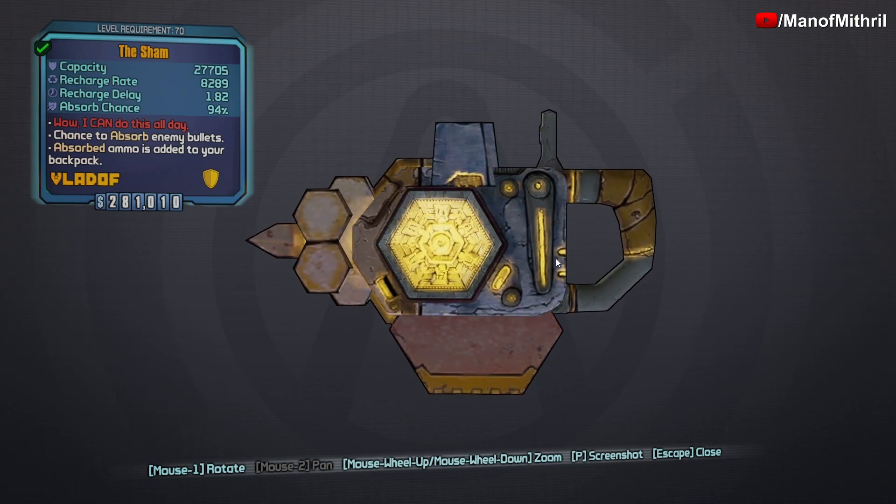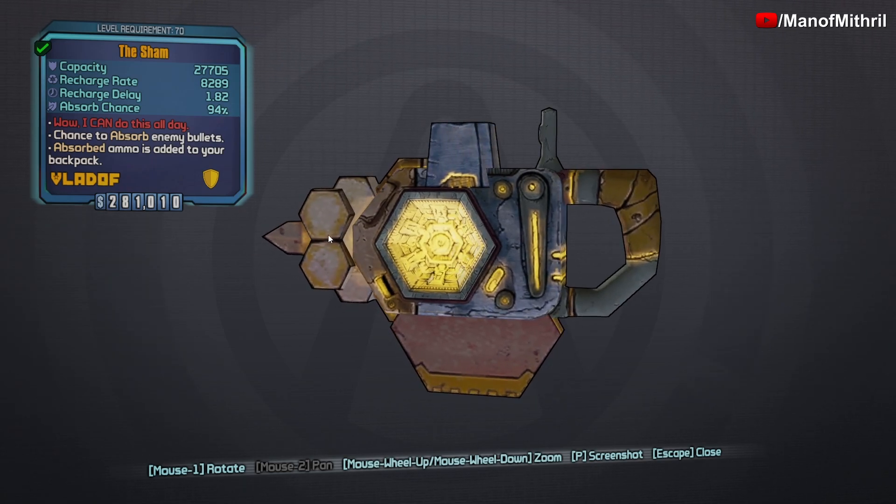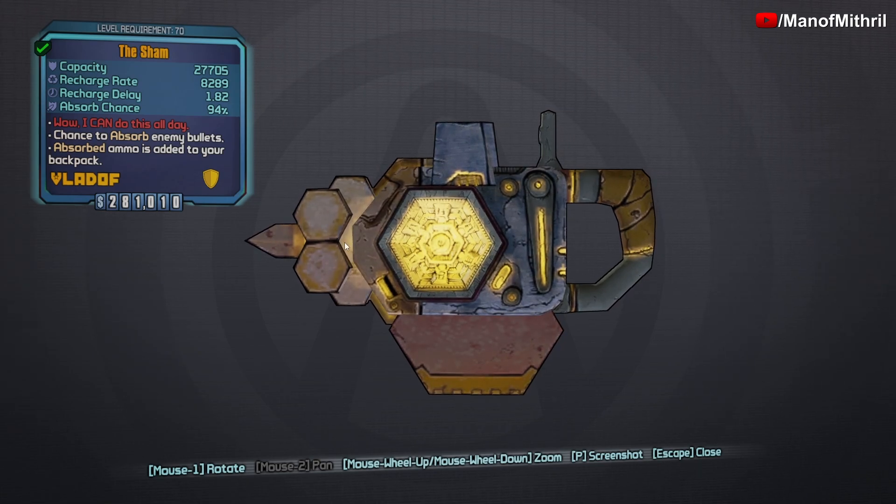It's exactly the same — 94 is still the best. Same skin, same red text, same effect. The red text reads 'Wow, I can do this all day,' which means this shield has extremely high bullet absorption chance — as you guys can see, 94%. It has greatly reduced shield capacity and recharge delay, slightly reduced recharge rate, and it cannot spawn with any elemental resistance.